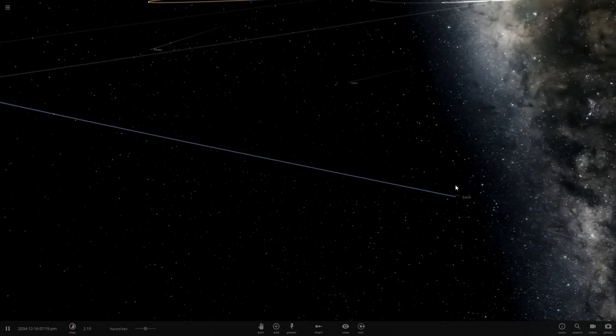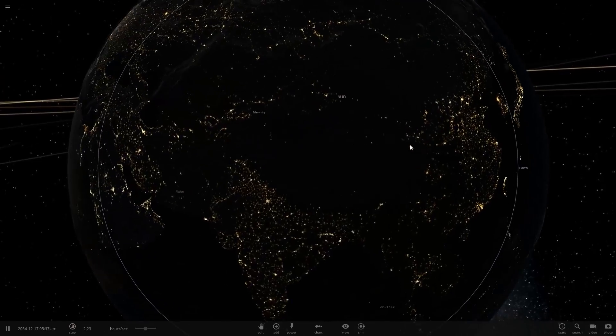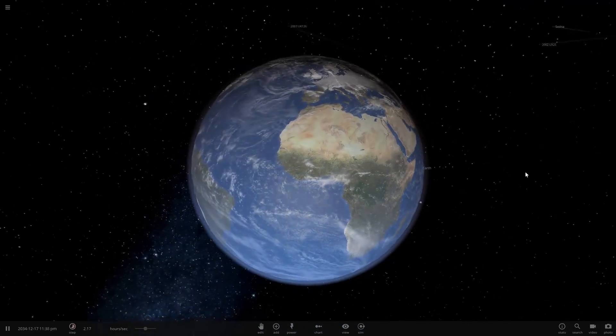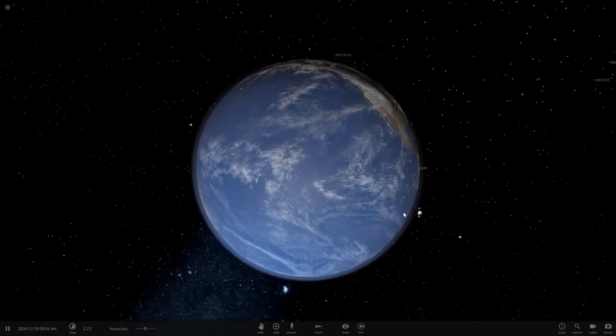Things look much more realistic now, including Earth especially — it actually looks kind of like a globe. Before, everything was a little bit exaggerated on the atmosphere, like I said. But now it looks very nice.